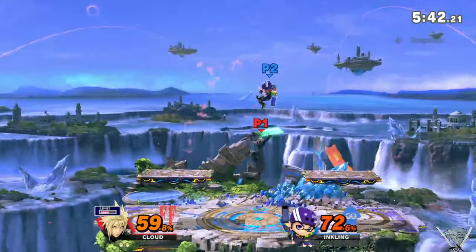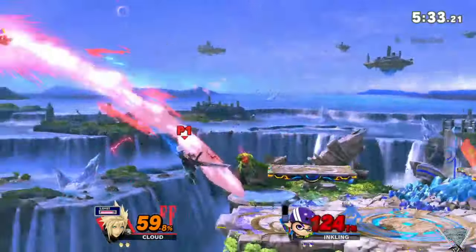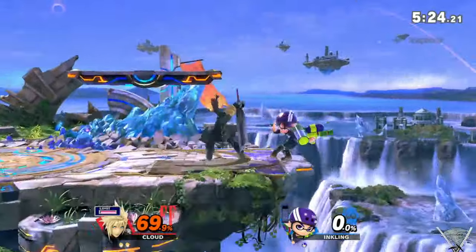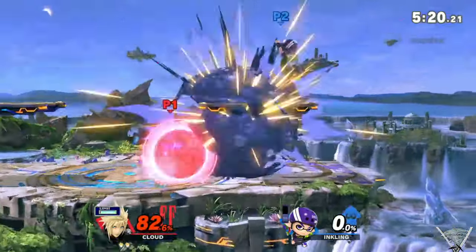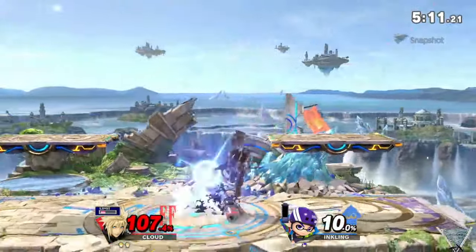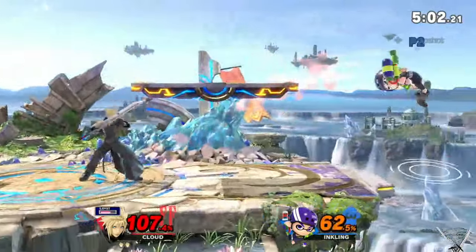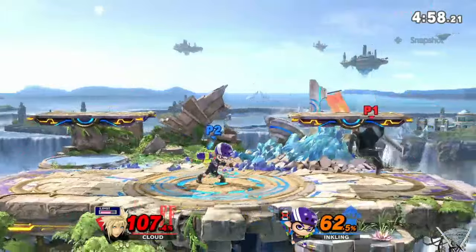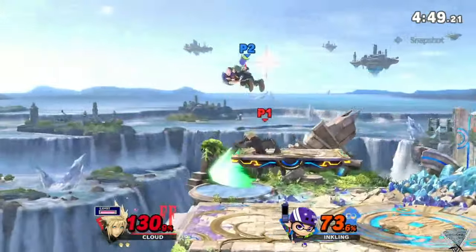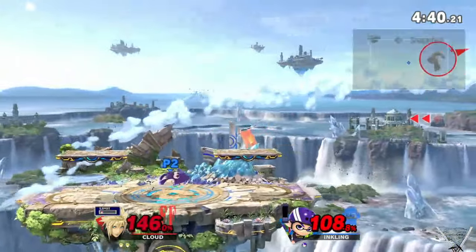You have the splattershot and he has the buster sword, so you've got to not try to land with down-B on him. I like that you don't unnecessarily waste your jump trying to recover. That would have been a perfect time to charge the ink — no resources now.